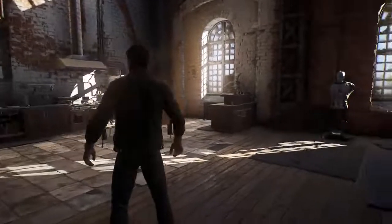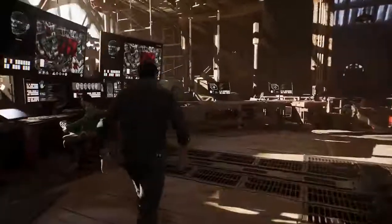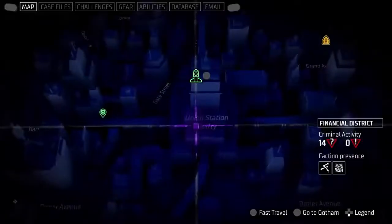Now we're back at the Belfry, the heroes' home base. This next sequence is from early in the game, as we're just discovering the Court of Owls. The Bat Computer runs the map of the city and lets us pursue challenges and advance the story.